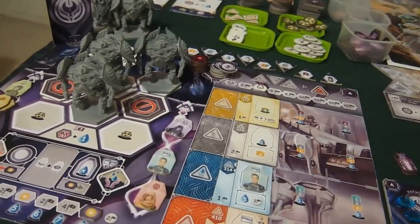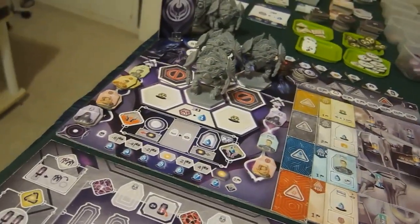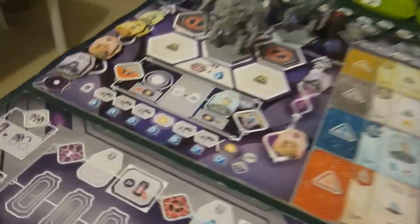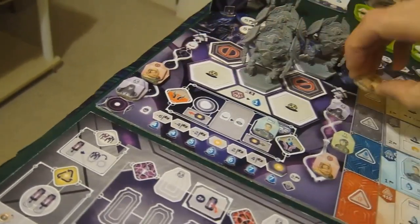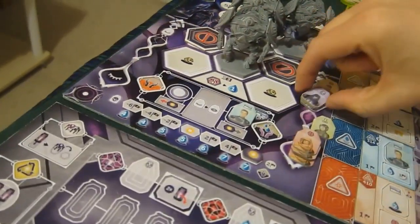I could have really done with those flux — that's really annoying. But I will deal with that when I need to. So I'm going to put him here and spend my seven water to wake everyone up. That generates me two VP and gives me a very large workforce who are very thirsty now because they've drunk all the water.